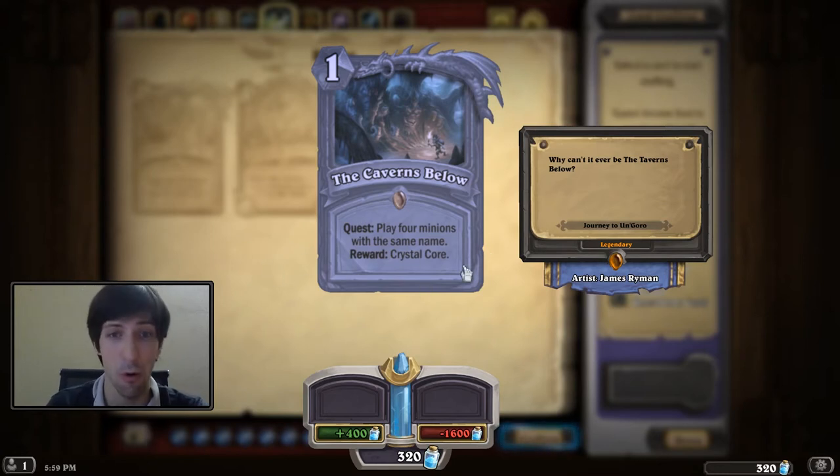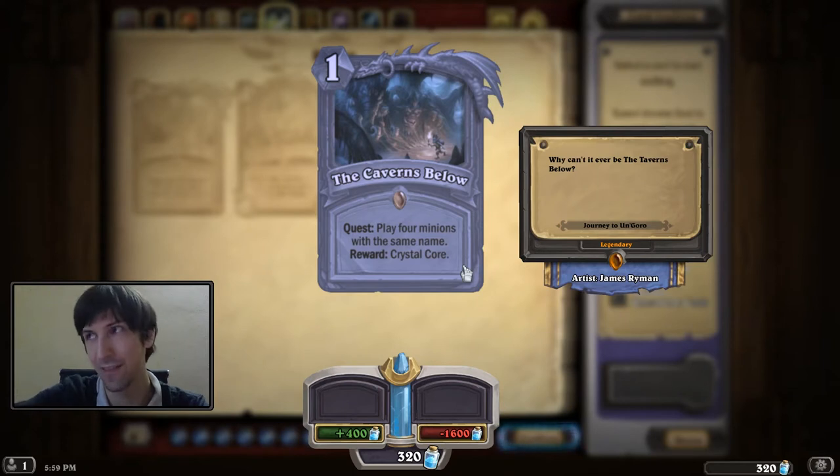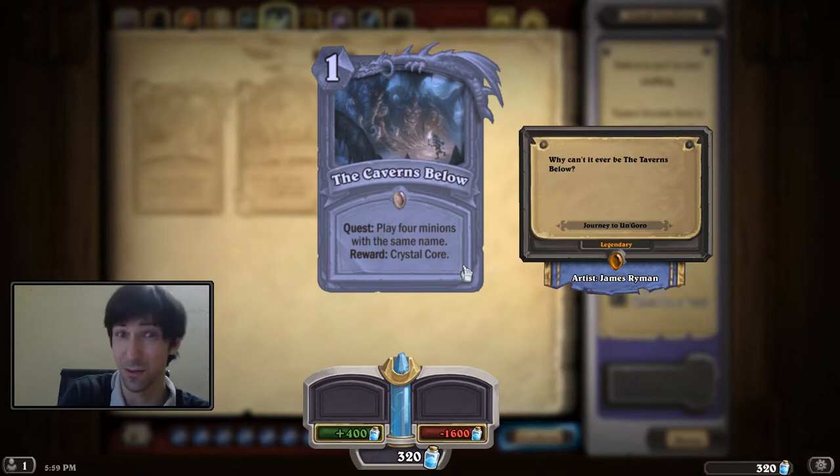And you get the Crystal Core, where you pay five mana, and for the rest of your game, all your minions are 5/5s. They can't be hexed down, because the hexed frog becomes a 5/5. They can't really be devolved, because they'll still be 5/5s. It's hard to deal with Crystal Core minions outside of a five-damage AoE.